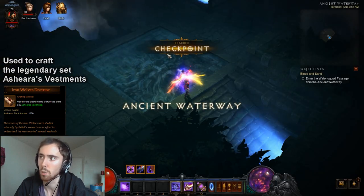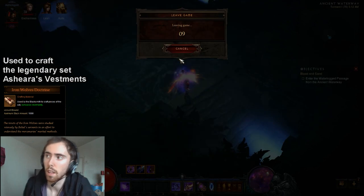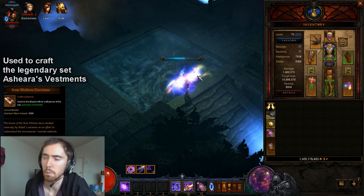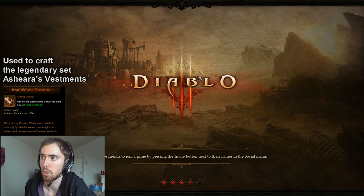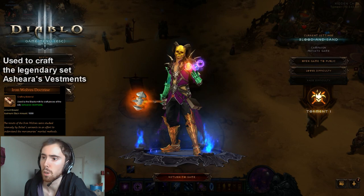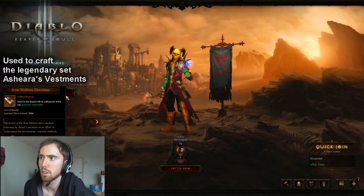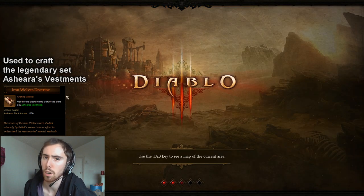You go inside the Ancient Waterway, get the checkpoint as you see, and you just leave the game. Basically as soon as you leave the game, you can just rejoin, and you'll be pretty much in the same place — you start where you got the checkpoint. You just take the portal. By the way, you always want to spec for as much DPS as possible, just to kill him as quickly as possible. It's really easy to do, honestly — this is probably one of the easier ones.